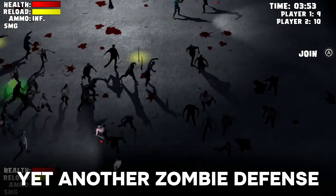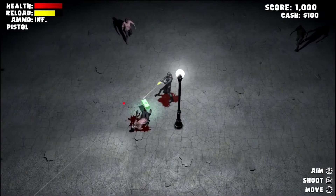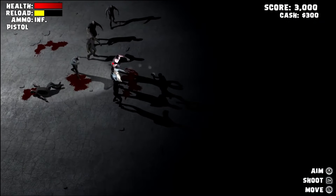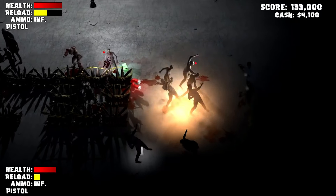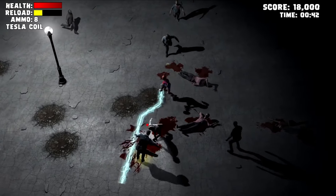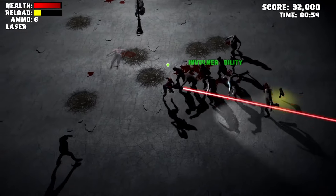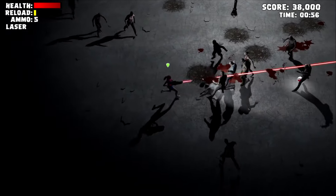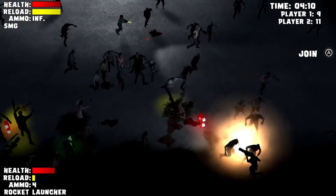Yet Another Zombie Defense is a top-down arcade shooter with strategy elements. You have to survive waves of undead attacking you every night. You can build your base by day, defend it by night, and play with your friends online or locally. The downside is this is pretty much it — the game has only one mode and one map, where you have to survive as long as you can. But if you want to hop in a game with your friends for a couple of hours of mindless fun, this game is really good for you.